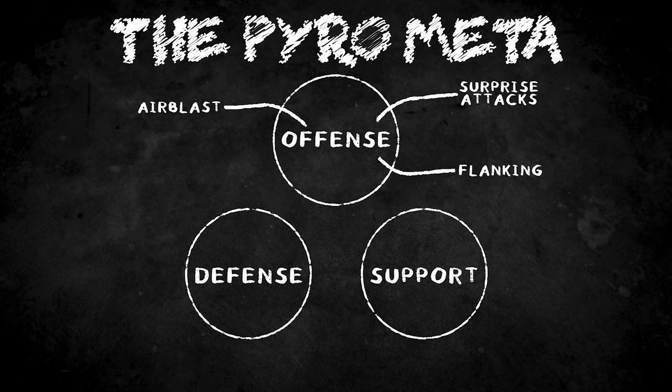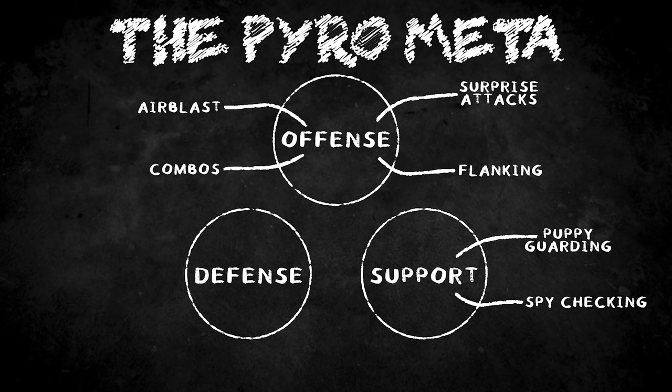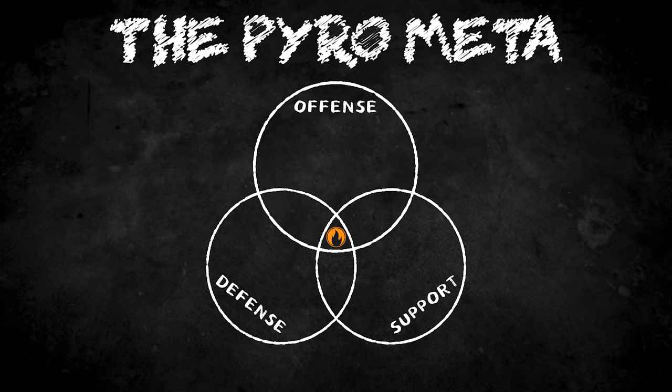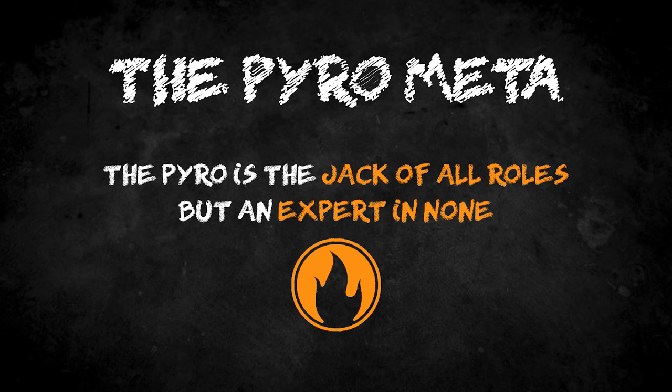This is the most common complaint I hear about the Dragon's Fury. The normal Pyro meta is this offensive, supportive, defensive class thing. The Pyro relies on surprise attacks, flanking, and airblasting to make up for his flamethrower's lack of power and to close the distance to use his burst damage options. He can also guard small areas like engineer nests to ward off spies, uber players, and wayward projectiles, and can deny enemy uber pushes or projectile spam. The normal Pyro is a jack-of-all-roles, but an expert in none.